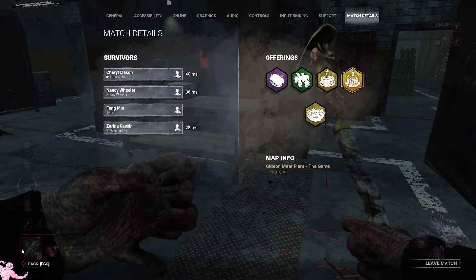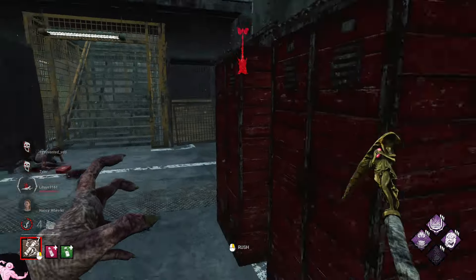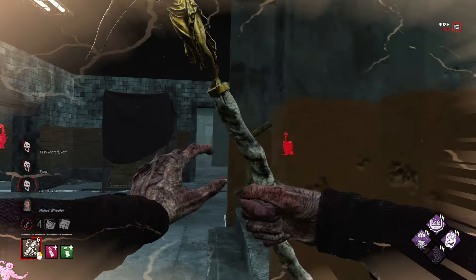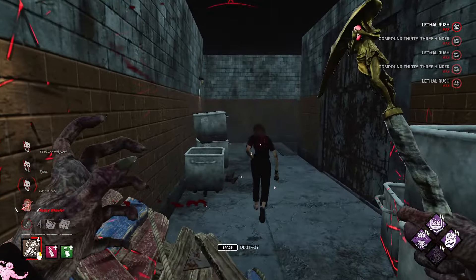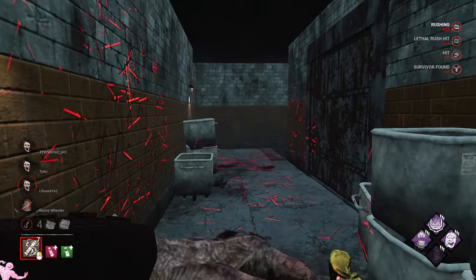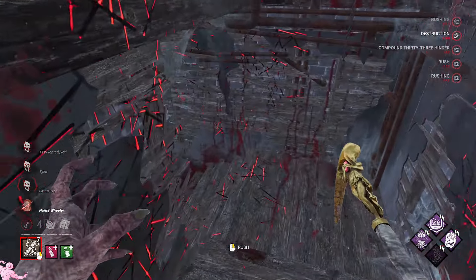Who brought the map offering? It was the Nancy. I don't really want Nancy to get away then, but I also don't want to slug Cheryl. So if she gets out, she gets out. I'm not a fan of map offerings in general — I kind of think they just shouldn't be in the game, or at least should be very, very rare. She ran down into the basement — yeah, she doesn't get away.